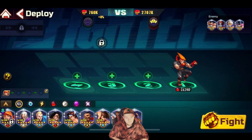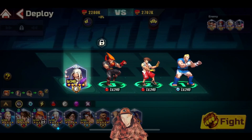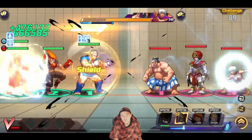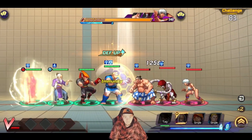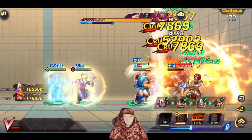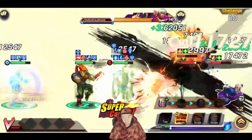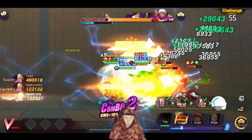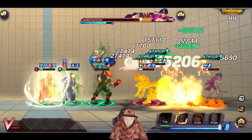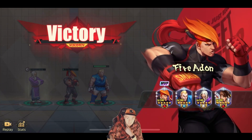On to the final fight now. Slight difference mainly because Adon doesn't have any type advantage here, so I switched up the attacks a little, leading with Gen. All I really cared about was making sure Adon got off his C3, because as we've demonstrated multiple times, his C3 is huge — massive damage and a huge fire blanket that continues burning the enemy. He got MVP again, I think in every single fight. Absolutely fantastic.